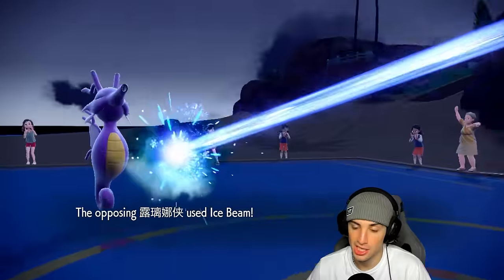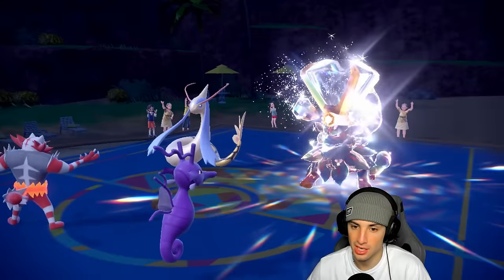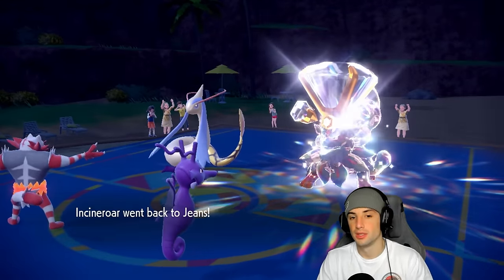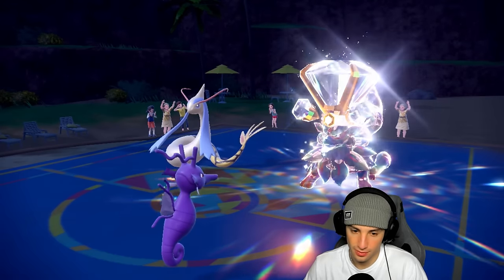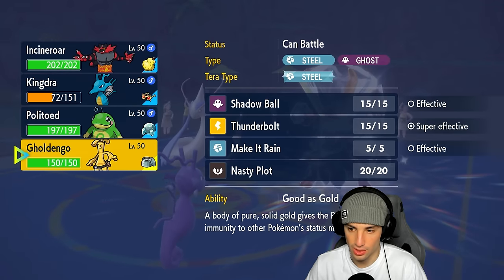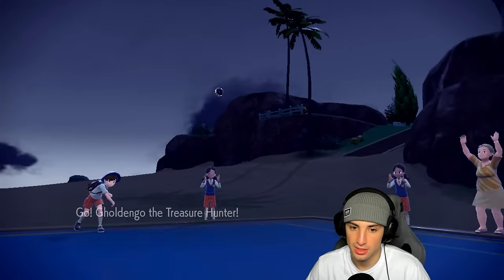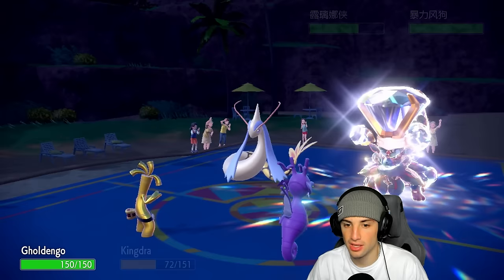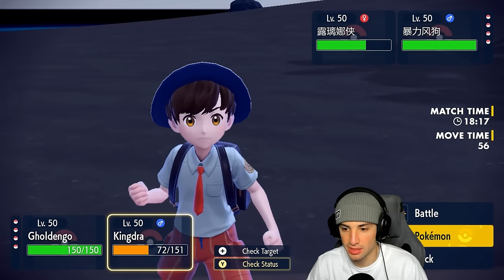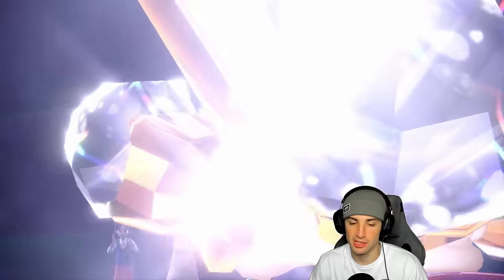Incineroar should outspeed Milotic, which is good. They go for Head Smash which we dodge — big time dodge. Ice Beam launches into Kingdra but it soaks it easily. Now I'm deciding whether to go into Politoed or Golduck. I think I have to go into Golduck and try to rip this thing down with Thunderbolt to get rid of Milotic — it's our biggest threat right now. Or I could hard swap into Politoed to reset Kingdra's stats.